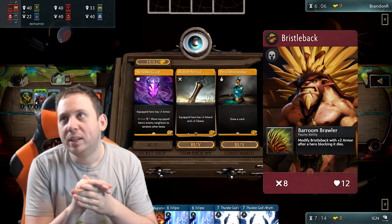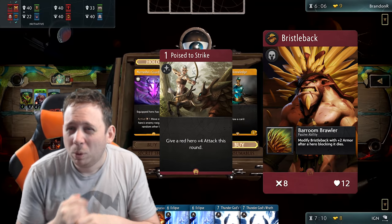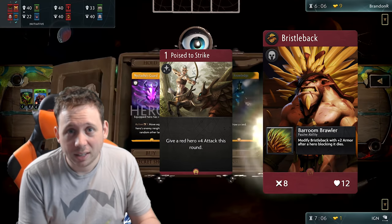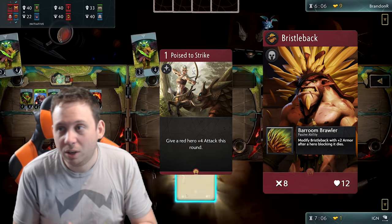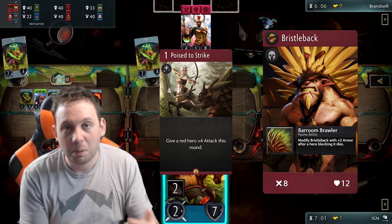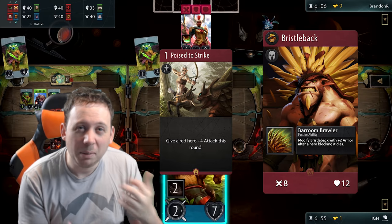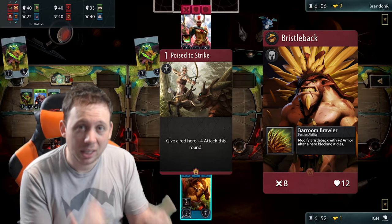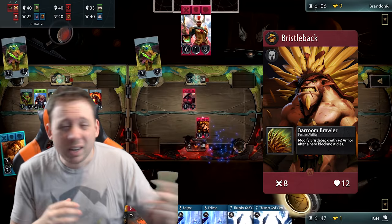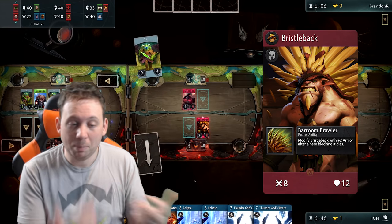The other red spell we can use early game to help Bristleback secure kills is Poised to Strike. However, with so much attack, we really don't need an extra four attack to secure those kills. Sure, if you're up against Axe, Legion Commander, or Keith the Bold, you might need that extra attack damage to punch through armor and get the kills. But for the most part, you can probably rely on his massive attack damage. So in general, I think you can get away with just Duel and New Orders — you might not even need Legion Commander. New Orders is probably sufficient, especially in early game when the opponent just doesn't have the answers.